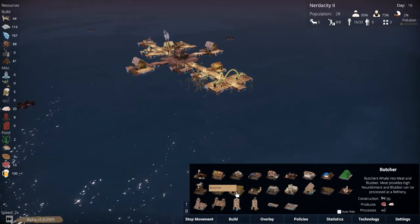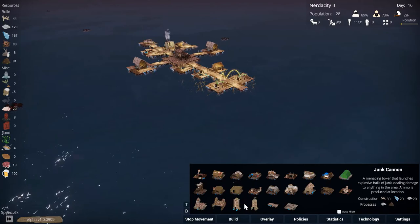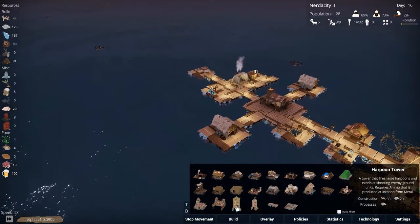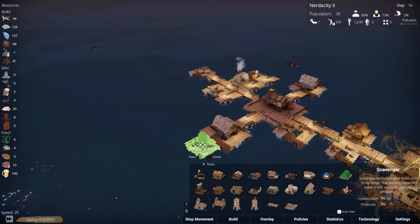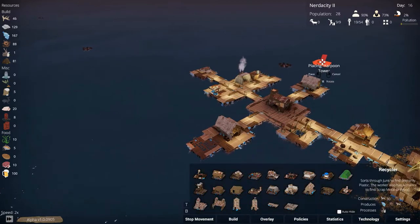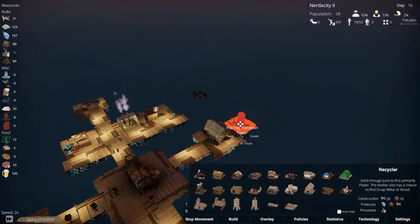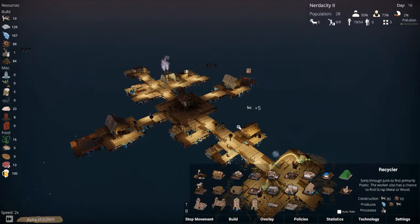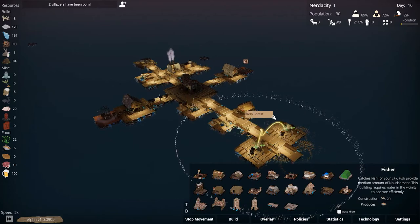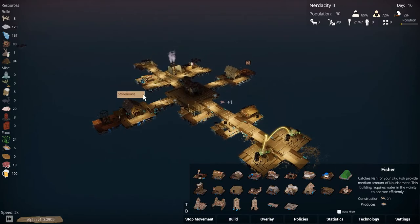What's the next thing we want? I think we want a harpoon tower — actually two harpoon towers, one on each side here. Grabbing kelp like mad, very good.